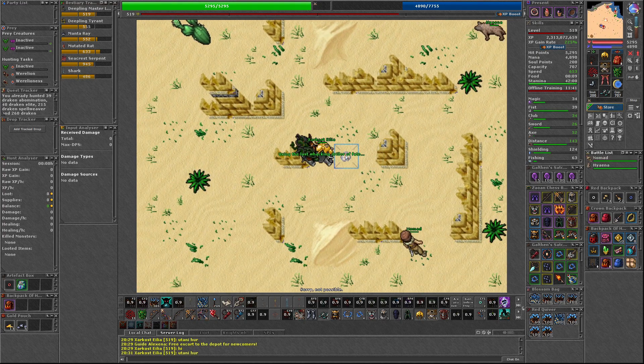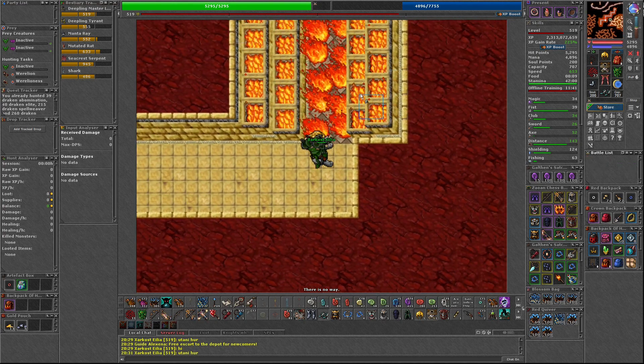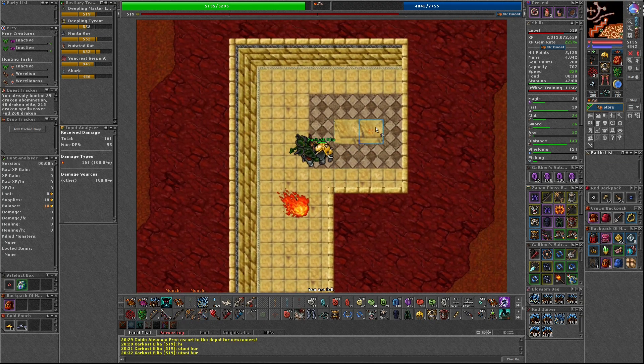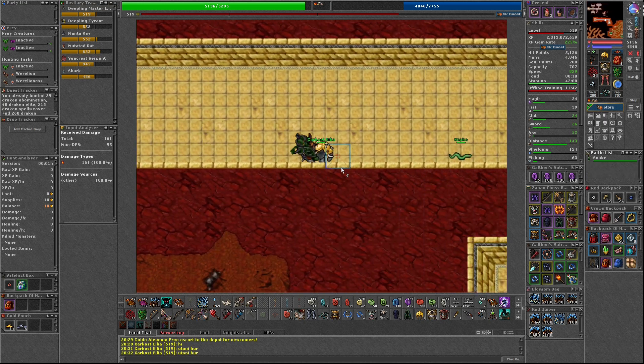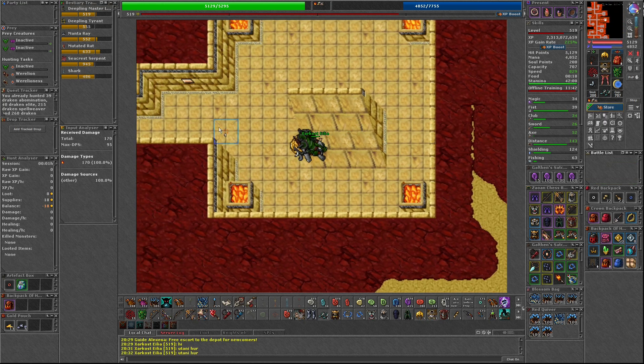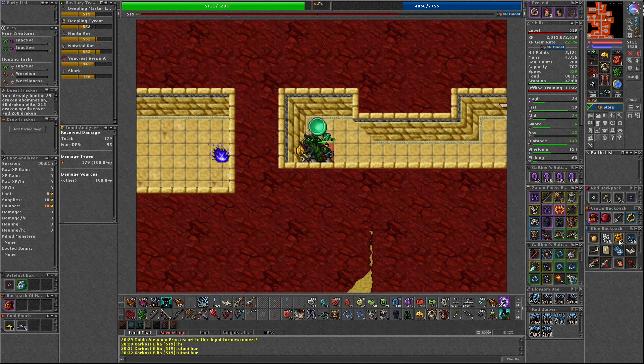This tomb is found closest to Jirashia, and you can follow my route to find it. You must make your way down to the seventh floor of the tomb where you will find a flame and a coal basin. Stand on the flame and put a scarab coin on the basin to pass through. You can then follow my path to the next floor where you will find a teleporter.